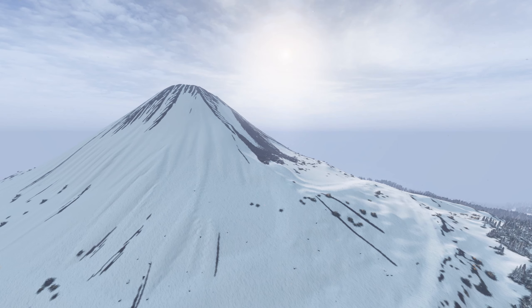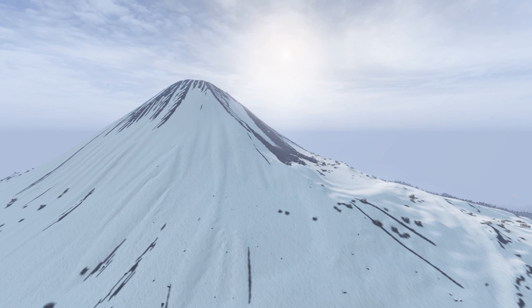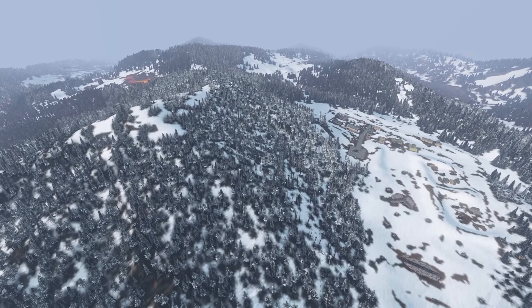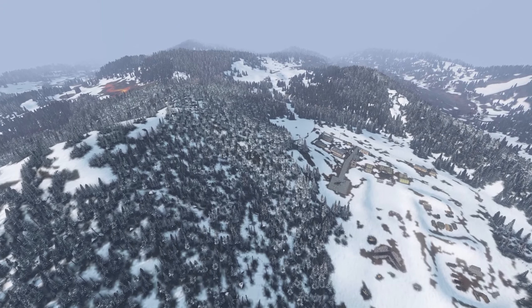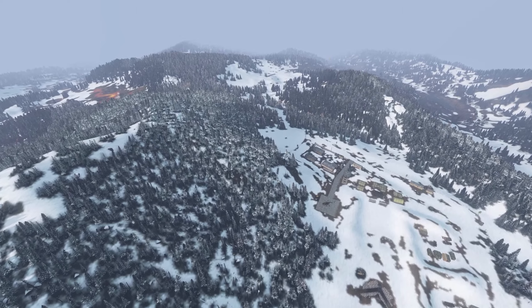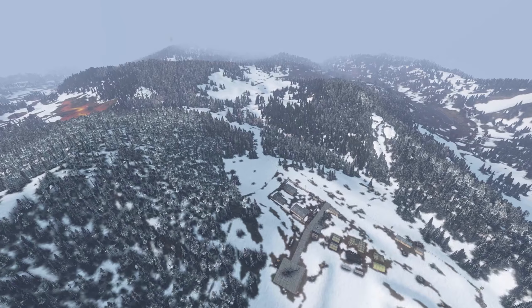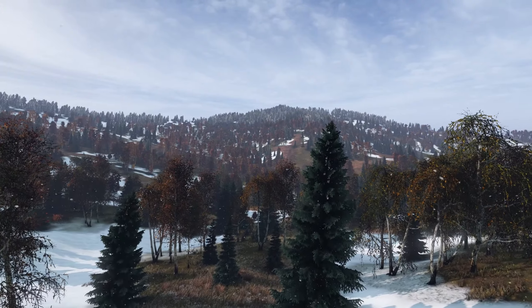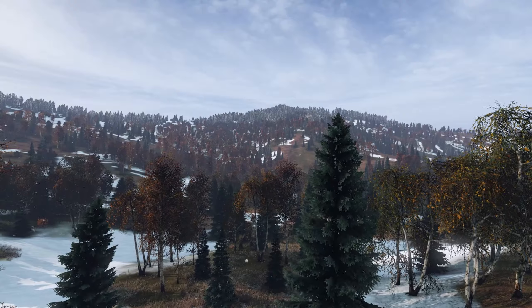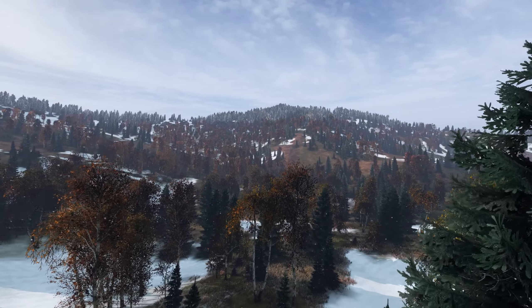Number 12: Altitude. The new temperature system has quite a few contributing factors that determine your ability to stay warm, and one of these to consider is altitude. Sakhal is very mountainous, and quite a few POIs on the map are located high up, which means these locations will also be very cold, especially at night. This may be obvious to some, but it's a very overlooked idea when you're running around in DayZ, and it can be easy to forget — but also costly — on a map like this.